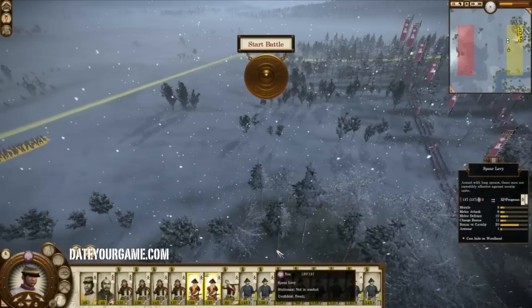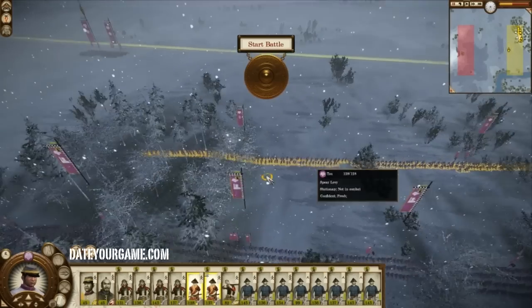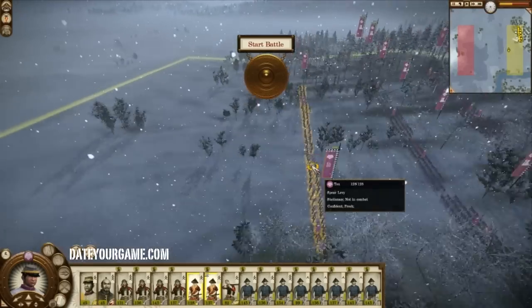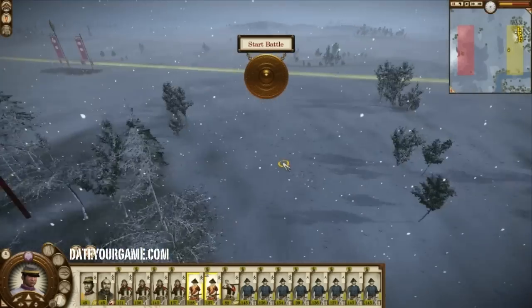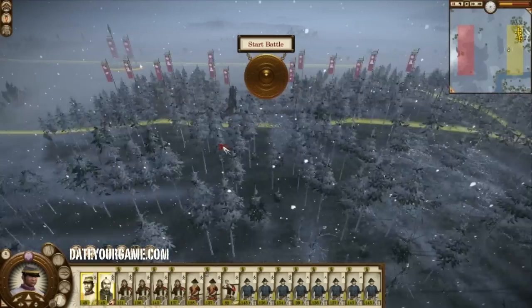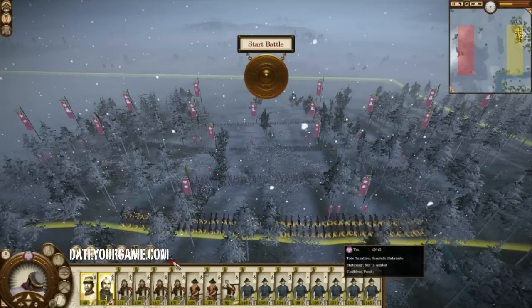So what I'll do is deploy a few men in the front here in a wide line. This way if I'm in range the artillery will fire on them, hopefully, because the rest of my army is concealed. And while it might wipe out that unit, it will make the enemy waste his ammo on me, which is a good thing.